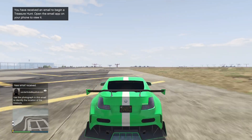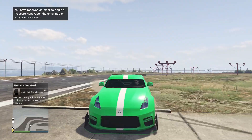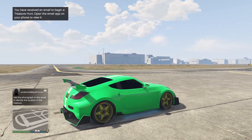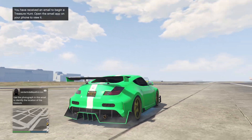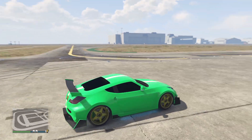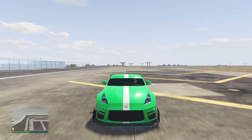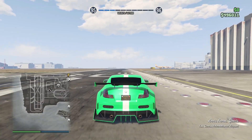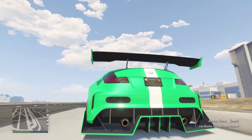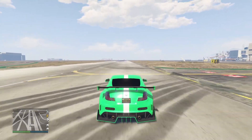This was the first car I customized. I won it from the casino — I didn't even buy it — so that's why I chose to customize it. Here I am using it and it has a stock horn; I forgot to change that, but it doesn't matter. The horn doesn't change speed or anything, so why would it matter?